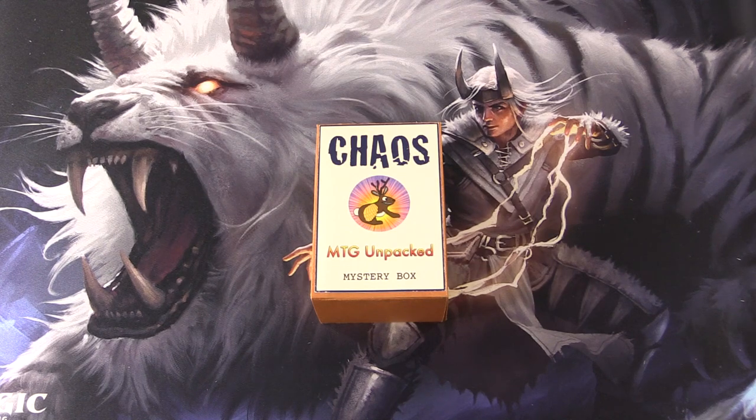Today on MTG Unpacked, it's time for some chaos! We're cracking open a chaos mystery box here. These are my vision for how a chaos mystery box should be. This is the last one for March 2021. The theme this month is mono-white. So if you have any guesses for the foils in this box, leave them in the comments section.